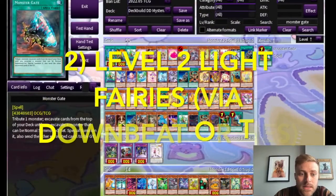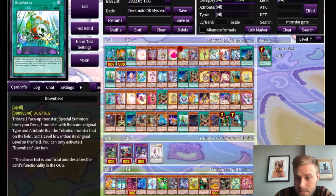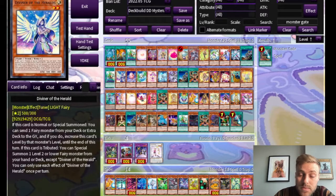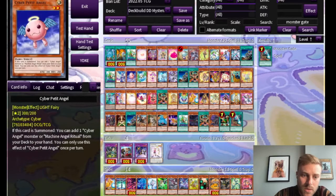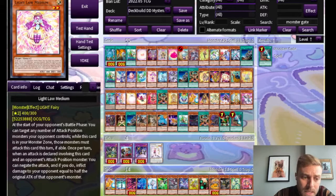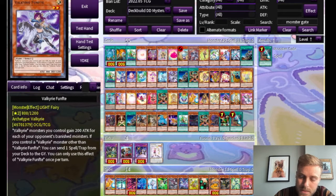Next up we have level two light fairies — remember you can access these through either Ties of the Brethren or Downbeat. Diviner of the Herald is a very good level two light fairy and also a tuner if you wanted to do some synchro plays. Cyber Petite Angel and Cyber Egg Angel: if you're summoning these off of Ties, you're going to get to add a bunch of cards to your hand, but you will not be able to activate them that turn because you will not be able to special summon. Recently released Light Law Medium forces your opponent to attack and inflicts some damage to them. Lee the World Chalice Fairy is very good in World Chalice decks and lets you link climb a whole lot, and there's another Valkyrie card that is also very hard to say.